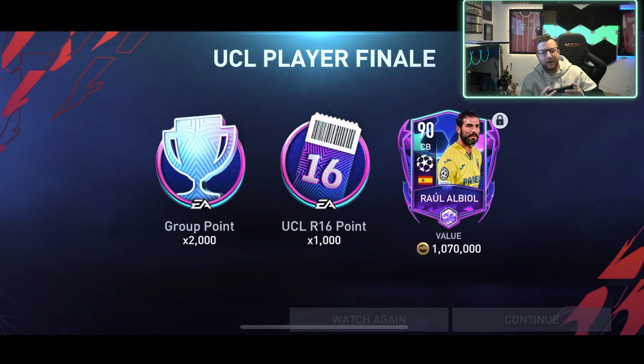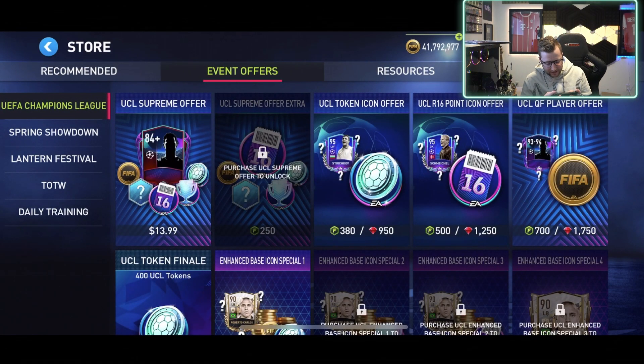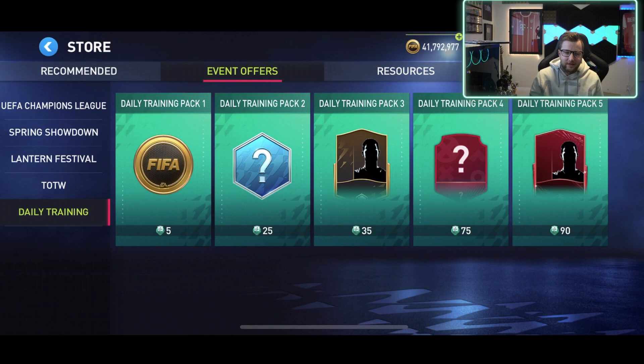Spain — a Spanish center back. I think that's decent... actually not as decent as I thought. I thought he was going to be a higher overall. Oh my gosh — 49 pace! Not what we wanted to see out of that finale pack. Definitely a waste of that finale pack. I mean, you couldn't have imagined it wouldn't have been a waste if it's on FIFA Mobile, but it was definitely a waste of that one.